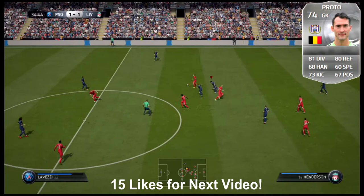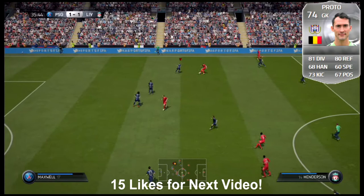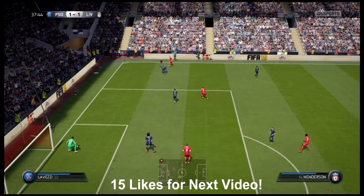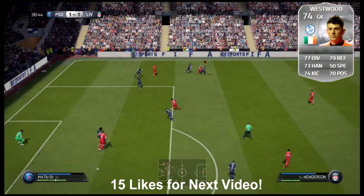Going to number 4, it's going to be Silvio Proto from Anderlecht in the Belgian league. Finally, he's back down to a silver — he was a gold in FIFA 14. This card has 81 diving, 80 reflex, 68 handling, 60 speed, 73 kicking, and 67 positioning. 6 foot tall, this card was OP back in FIFA 13. Luckily he's back to the silver. Can't wait to get him for a beast Belgian pro league team.